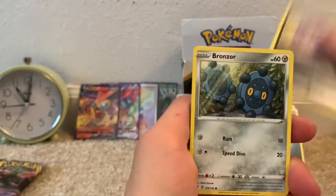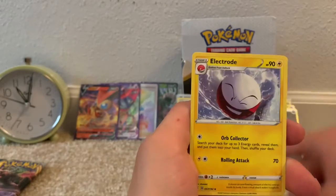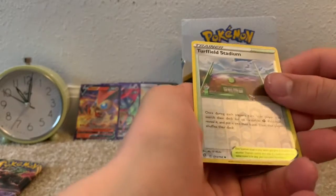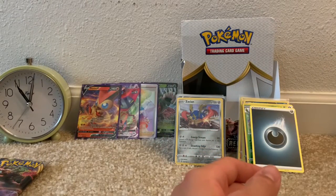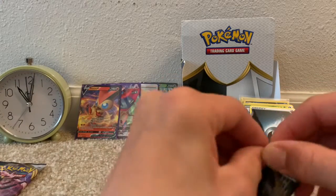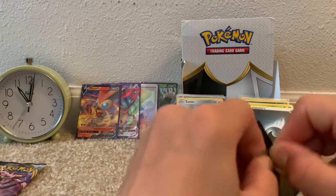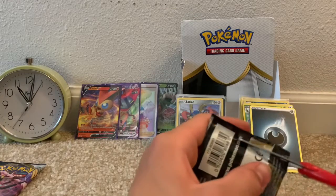We have a Nosepass, Wingull, Koffing, Bronzor, Toxel, Fire-type Energy, Scoop-Up Net, Heracross, Electrode, Reverse Uncommon Turffield Stadium, and a Galarian Mr. Rime non-holo rare. I believe that is my first pull of Galarian Mr. Rime. I thought I would actually not struggle for once — but I guessed wrong.